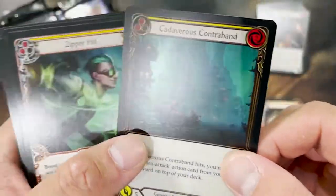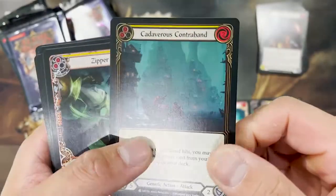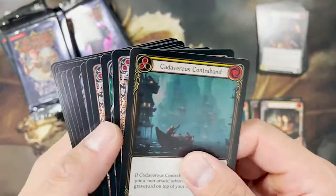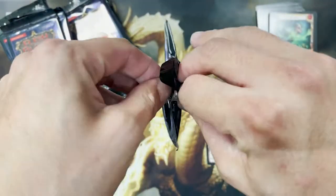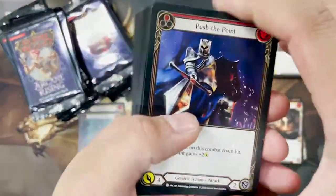It's only because I know this is a foil slot that I keep a look out. If I hadn't known that, I would have just mixed them all in with the commons. The foiling on some of the cards is really, really very subtle — you can hardly see it.